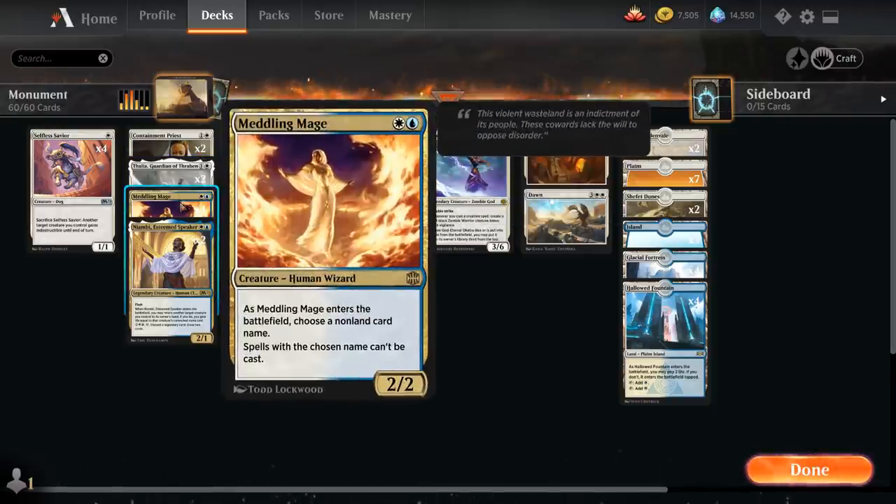We also have the full playset of Meddling Mage, a two-mana 2/2 human wizard that, as it enters the battlefield, lets us choose a non-land card name — and spells with the chosen name cannot be cast. You do need some metagame knowledge to quickly identify your opponent's deck and name something useful, but it's a great card to shut down some of the more linear combo decks in the format.